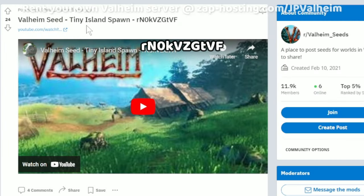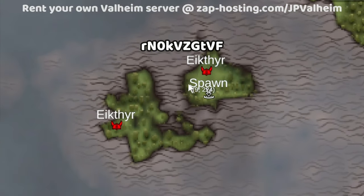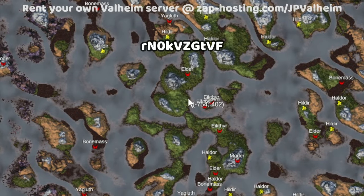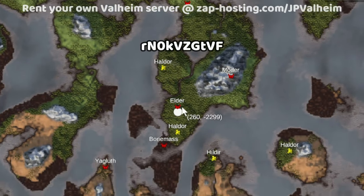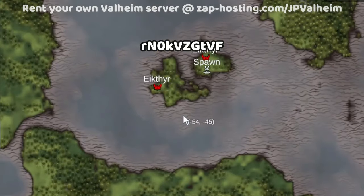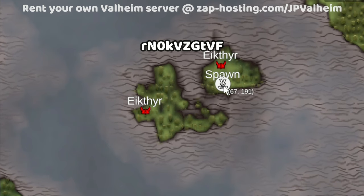The next seed is a little different. I went down a rabbit hole looking at seeds with a small island starting spot. I picked this one because it's not just a small island — this is a supercontinent video after all. It's a small island next to a really badass supercontinent. To the north there's a whole bunch of stuff, and to the south you have Eikthyr, Moder, Elder, Bonemass, Yagluth, all packed into this little portion, plus lots of rivers. It looks great, and starting on an island might be perfect if you're interested in a small central island spawn.